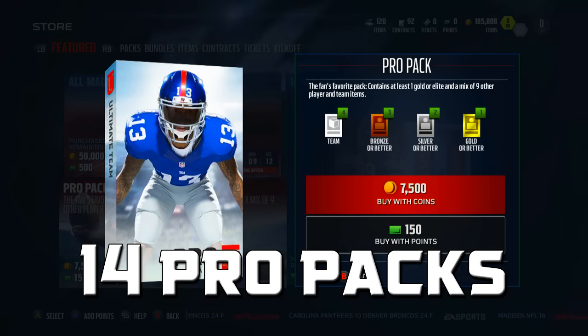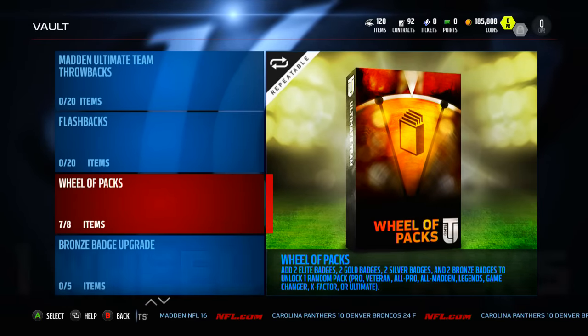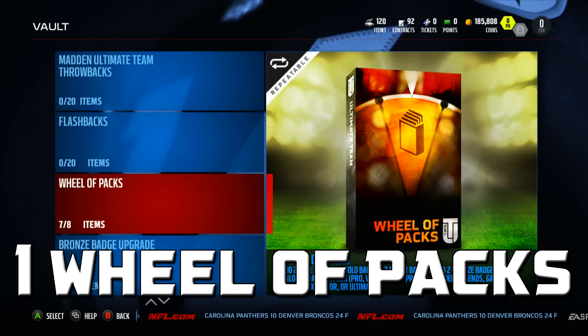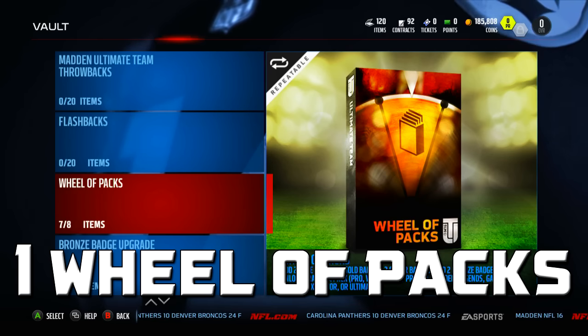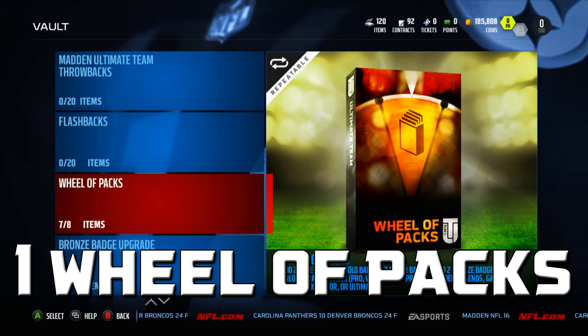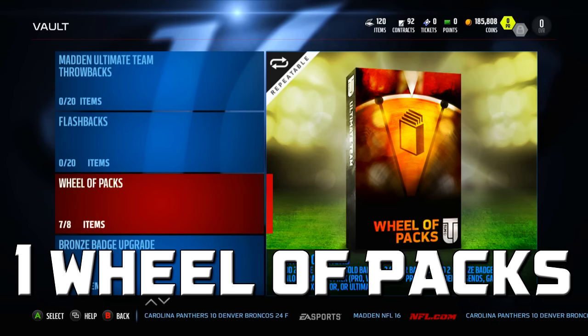After opening up the 14 pro packs and seeing what we get, we are going to come over to the vault and open a Wheel of Packs pack. It gives you any random pack — anything from a pro, veteran, all pro, all madden, legends, game changer, x-factor, or ultimate. Obviously the ones you really want are legend, game changer, x-factor, ultimate — but I would even take an all madden or all pro. That's the final pack we are going to open. So we basically open this pack which gives us a random one, then open that pack and whatever I get in that I use on my team.